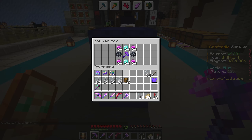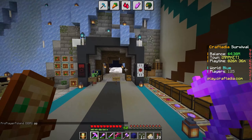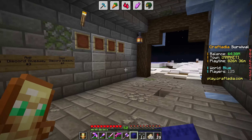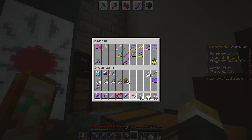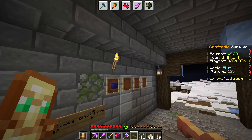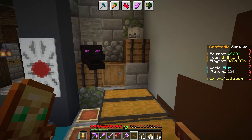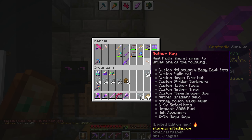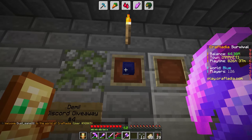First things first, we do need to talk about this shulker box — I think this is a very very good prize. This shulker box right here is going to be given to Pringle. The reason for that is because this nether key was supposed to be Pringle's prize. However, the server much more quickly than I anticipated made the nether keys become useless, so that is just a waste of money sitting right there. I'm pretty upset, but it's whatever — I'm just gonna continue.